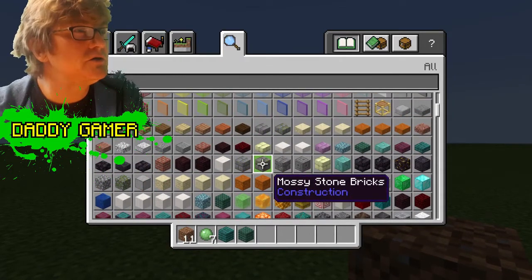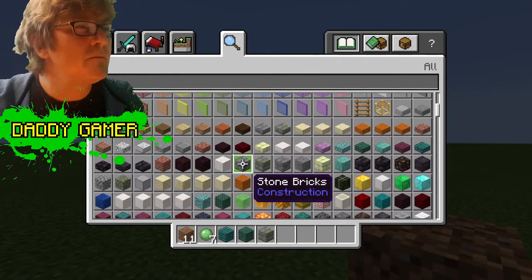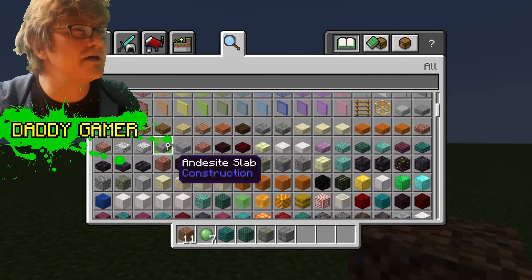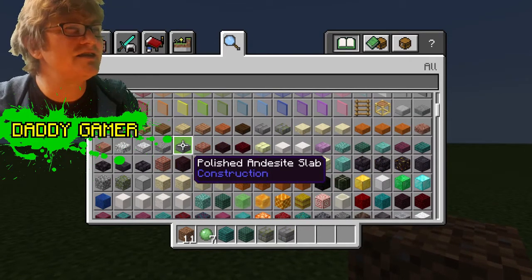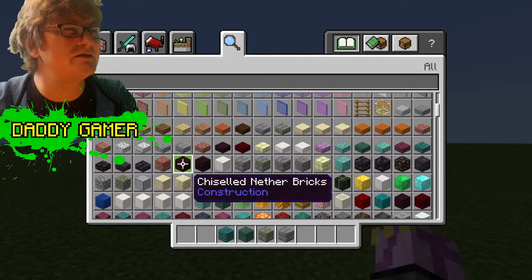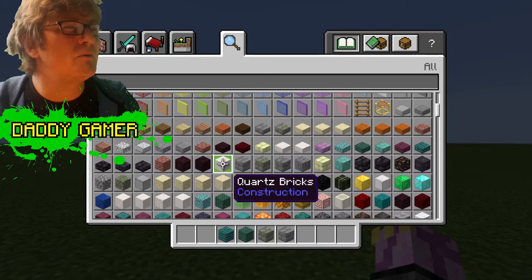We definitely don't need a jungle sapling or a rose bush on the Statue of Liberty. Mossy stone brick would be a very good material for the bottom, so let's get that in. Polished andesite slab — not sure about that. We don't definitely don't need a slime ball, and maybe some dirt later on.